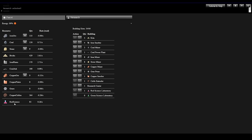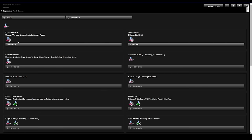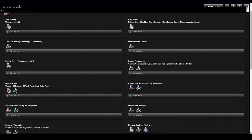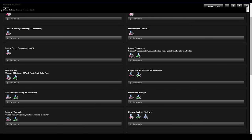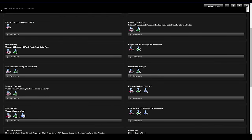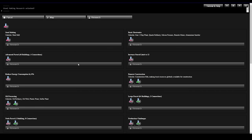We now have 84 Red Science — let's unlock this research. Click it, boom, instantly unlocked. We're getting status messages: buildings unlocked, production rate statistics unlocked, research unlocked, steel making research unlocked. And we have the Map View!